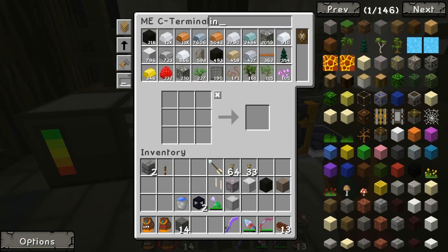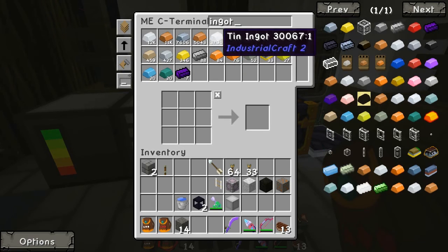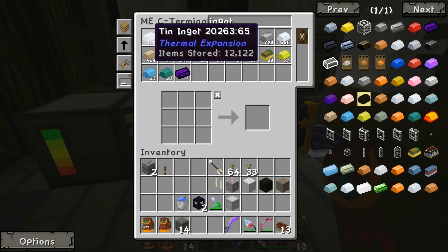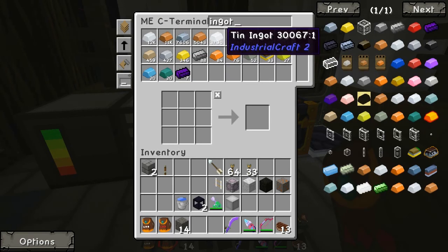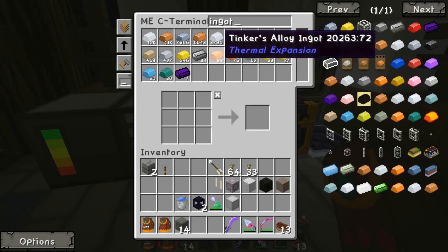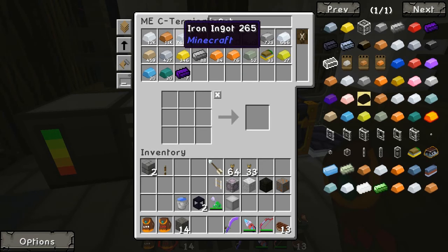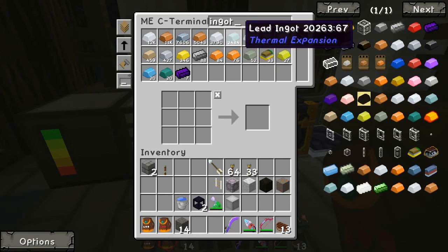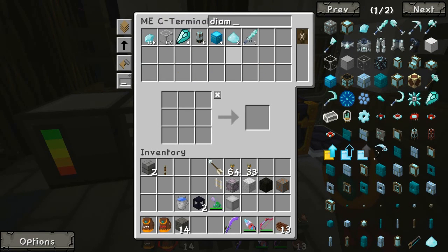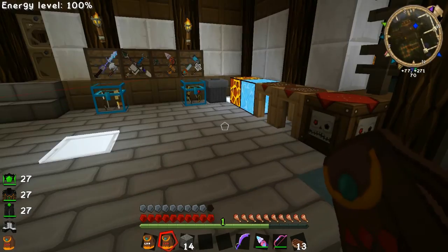In terms of ingots, I've got here 12,000 tin ingots and another 3,000 over here. That's 15,000 plus, 11,000 copper, 7,500 iron. It's just madness how much I've got here. The really rare stuff like the diamonds, I've still only got about 180 of those. I guess that's fairly decent, but it could be better.